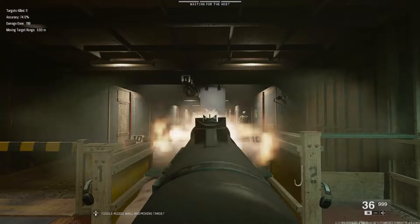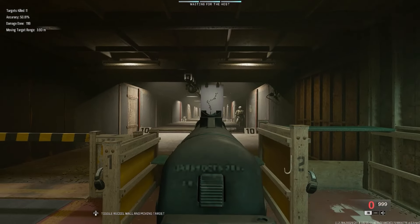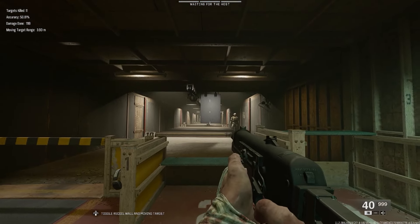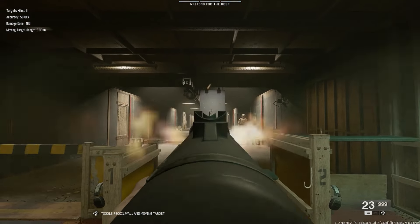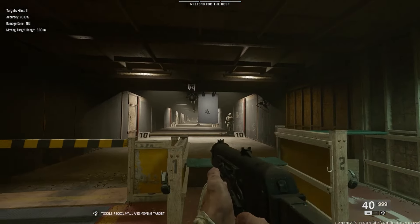Now let's go ahead and give it the recoil test — first, I'm not going to control it at all. And you can definitely tell it doesn't have too much recoil. It does go a little bit left and then hits hard right, but it's not too bad. Now let's see how well I can actually control it. And yeah, that's pretty good — that's probably top five lowest recoil guns I've tested so far.